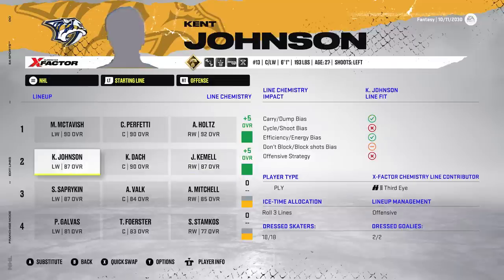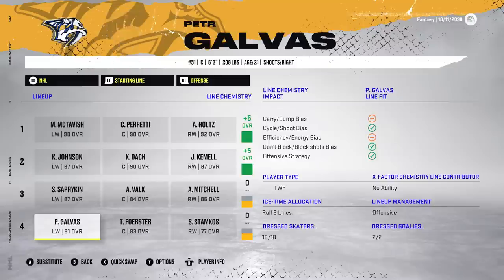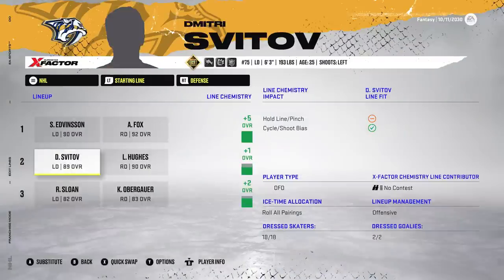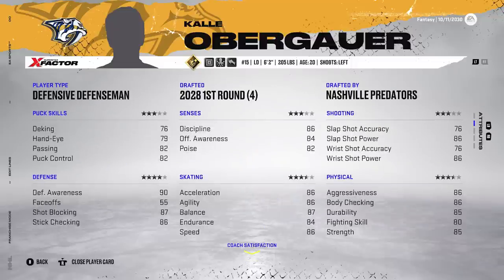Kamel, Dock, and Johnston on the second line get a plus five as well. Sapriken, Volk, Mitchell, and then Stamkos, Forrester, Galvin. Even though we don't have any chemistry boost on the bottom six, it's still very solid. Defensively, Evanston and Fox on the top pair still get a plus five. Hughes and Svitov on the second. Sloan and Obergauer on the bottom get a plus two — very good defensively.